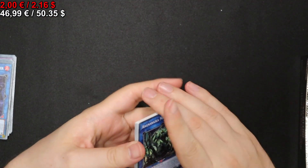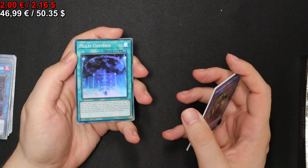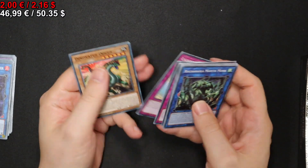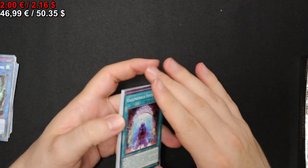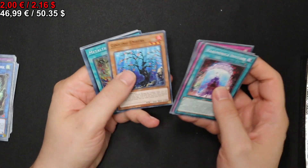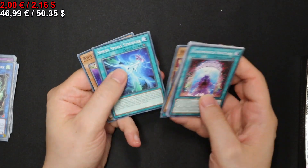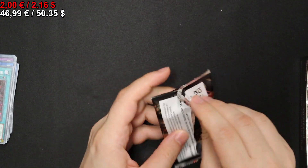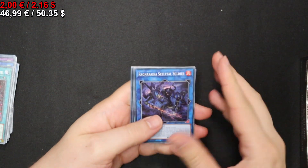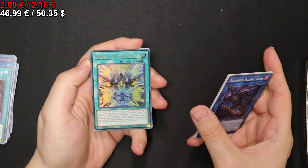First secret dragon — onto the next pack we go — where we get a Multi-Universe. Onto the next one: we get a Metal Tronus, and that's it there. And we get a Wake Up Centurion.